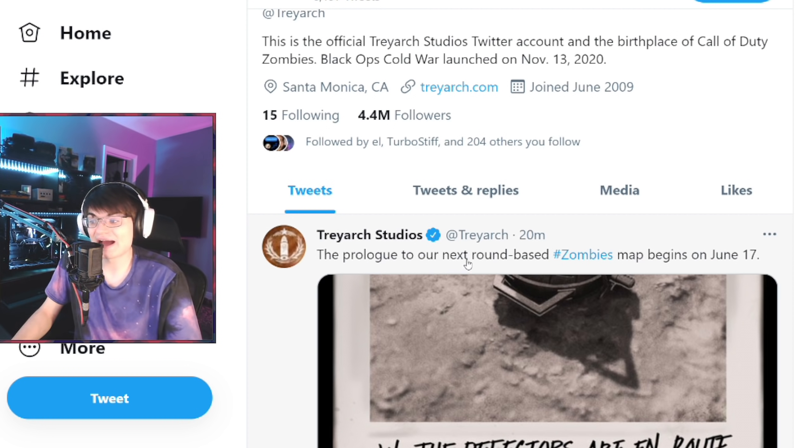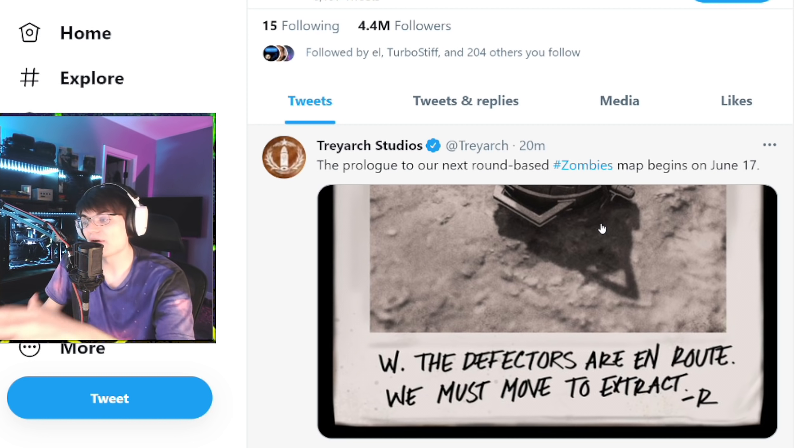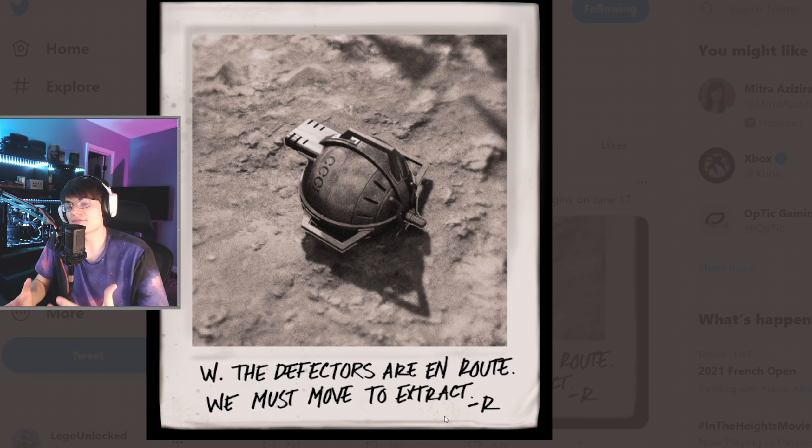The tweet after this is what I find more interesting: 'The prologue to our next round-based Zombies map begins on June 17th.' This is them confirming that the next portion of the Outbreak Easter egg will be launched on the 17th and it's going to lead into the round-based map. This does not mean we are getting the round-based map starting next season — it means we're getting an Outbreak Easter egg that's going to lead us into the next round-based map farther into this season. So that's 100% confirming we are getting the Outbreak Easter egg next week, and it is going to lead to the next round-based map. That's all the new information we've got — going to keep you guys up to date as always. I'll see you guys next time.